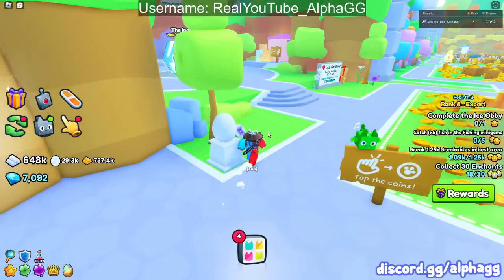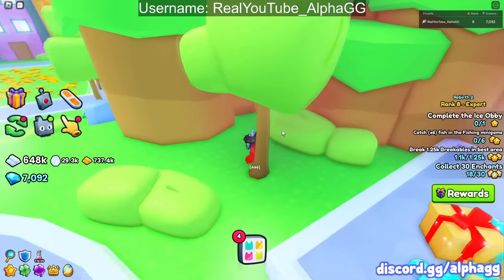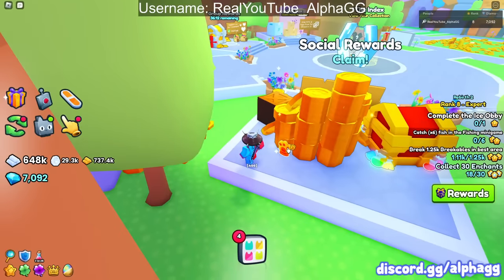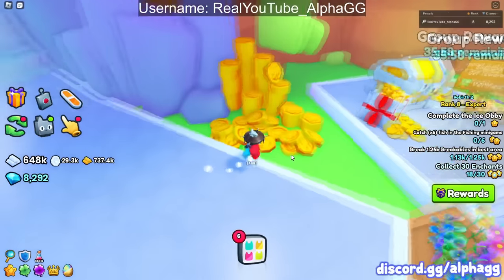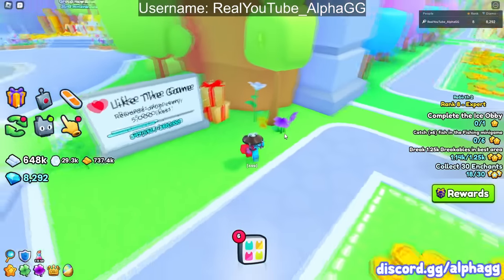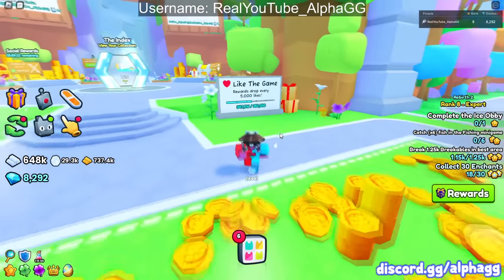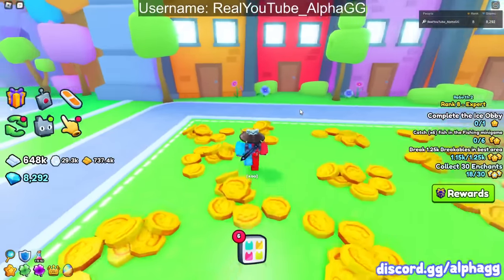If I somehow miss one, just comment down below which one I missed and where it's at and what area. Right over here behind the social rewards, there's a shiny relic. I didn't even have that one. A lot of these are pretty hidden, but we have two so far and we're still in the first area. Here's a third one right next to this tree in front of the game sign. We're still in area number one.